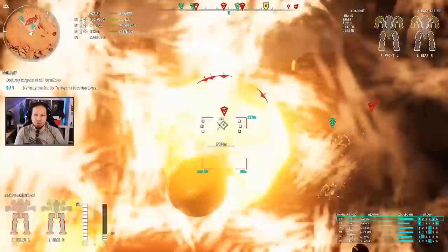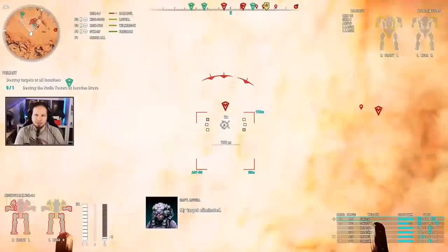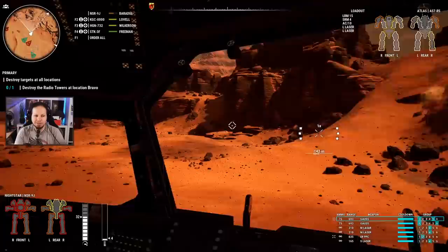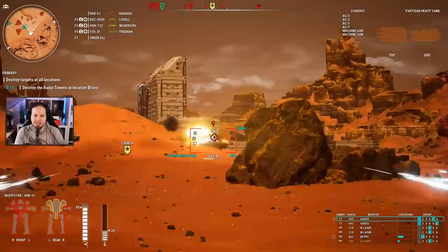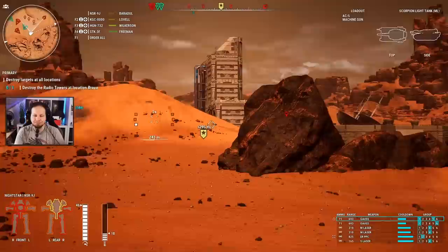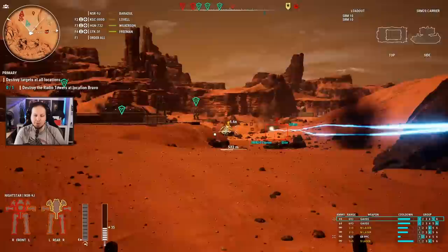We are getting crashed. As soon as the enemies were dropping with what we see here, it was over — our plan was completely collapsing. He's down. Can we please get this Atlas out of the way? I'm going to run. Holy macaroni! There is a Partisan as well. You're going in with everything you have — there's an SRM carrier and everything.